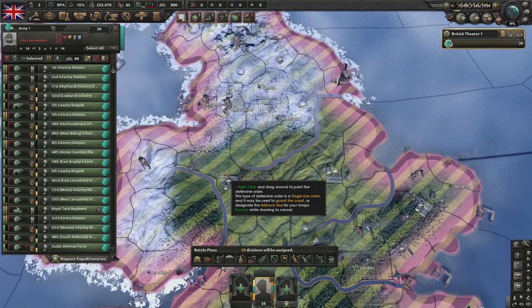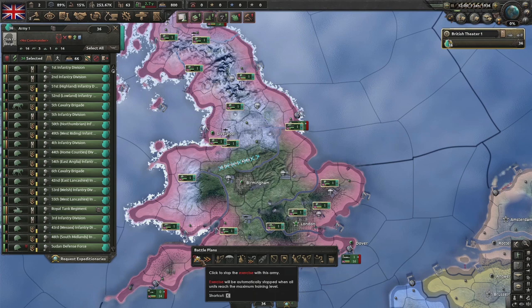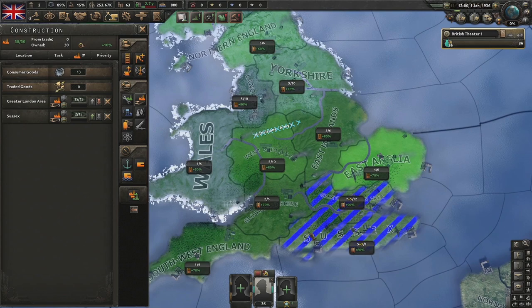First of all, shift left-click on the assigned divisions, right-click them to an army. Hotkey: draw a front line, control left-click to assign them all to that front line. They will all move across the world to this exact point so they're all gathered in one place. While we're at it, shift left-click on exercise to get them to level three.